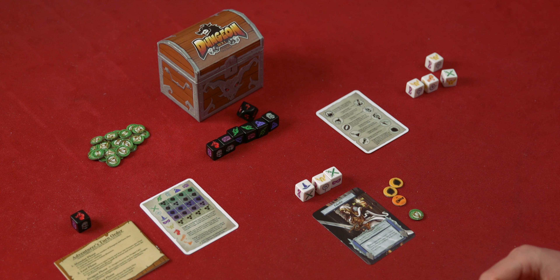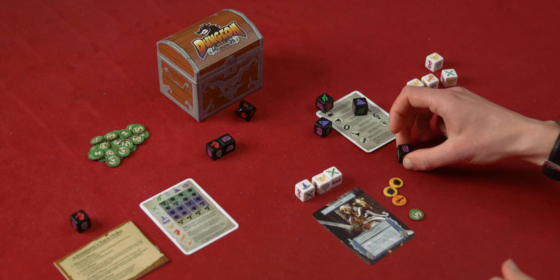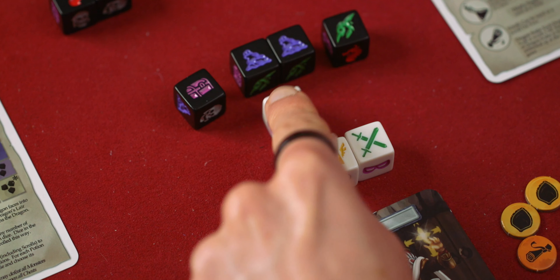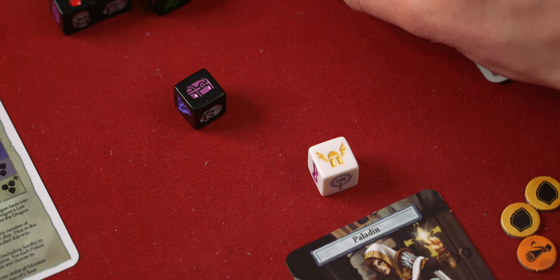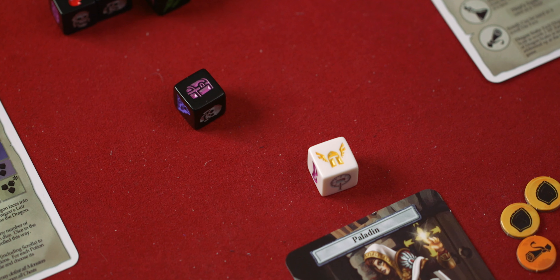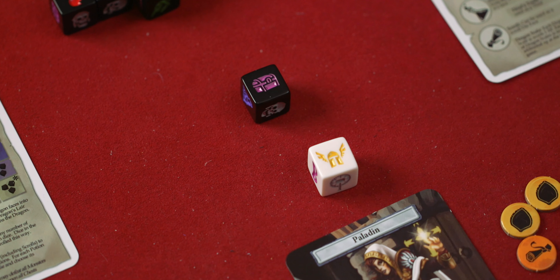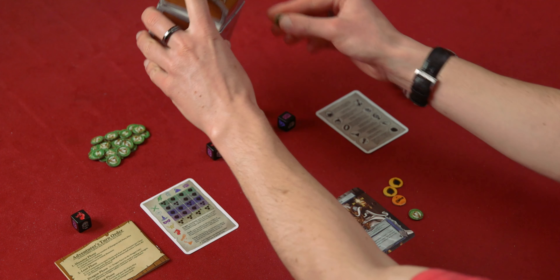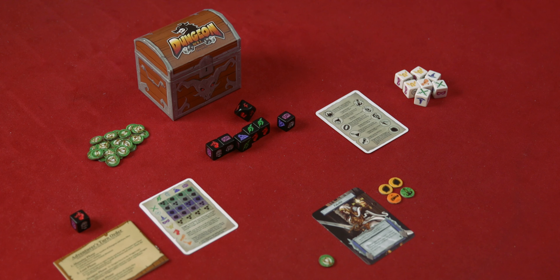Let us proceed to level 4 of the dungeon. Roll four dice and we have two oozes, a goblin, and a chest. I'll send my mage to deal with those oozes, and my fighter to deal with that goblin. I shall open that chest — I'll send my champion in. I grab the treasure and I now have a fighter token, which is rather handy. Do I push my luck to level 5? I think I will.